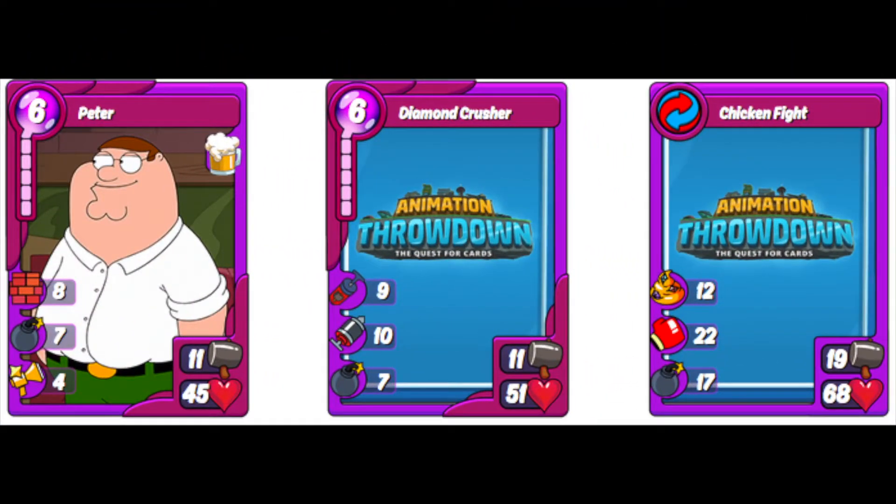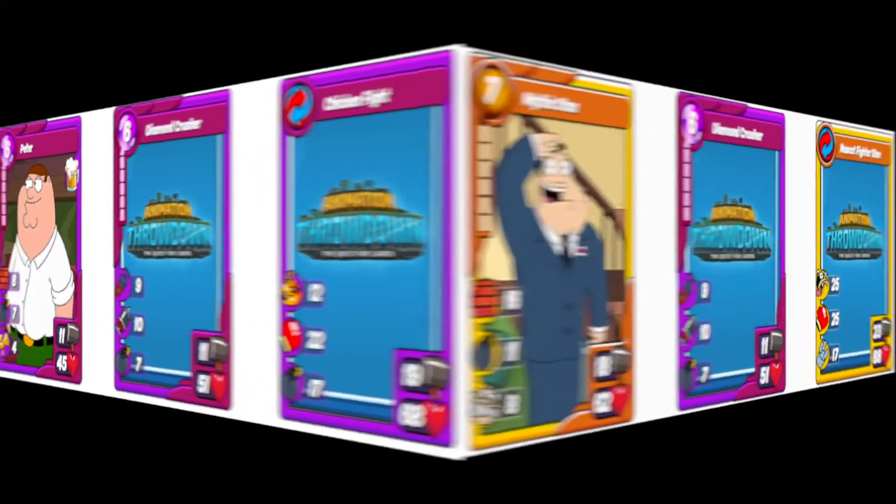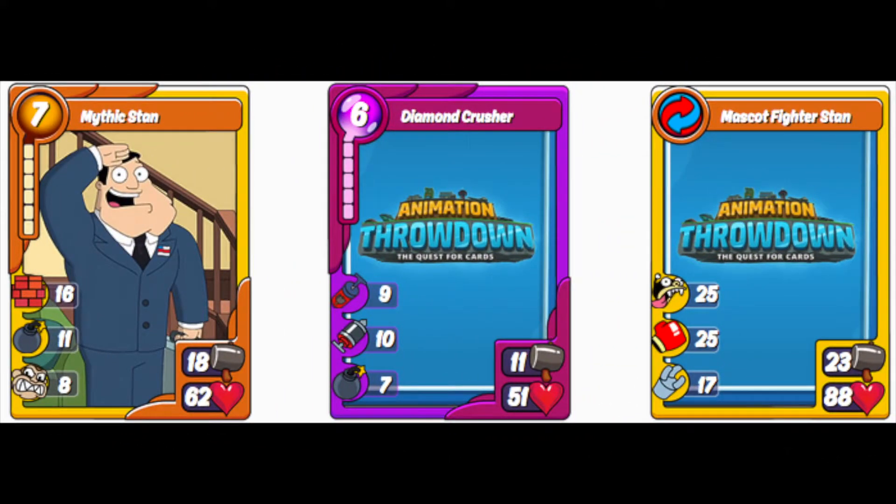The first card Diamond Crusher combos with is Peter to make Chicken Fight. The Chicken Fight card has Motivate, Punch, and Bomb, which makes this a phenomenal offensive combo to run in a Rumble offensive deck. Next up is the combo with Mythic Stand to make Mascot Fighter Stand. With Biteback, Punch, and Hijack, it makes a great defensive card to run if you want to cause some major damage to your opponents in Rumble.